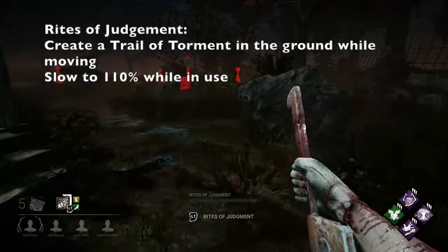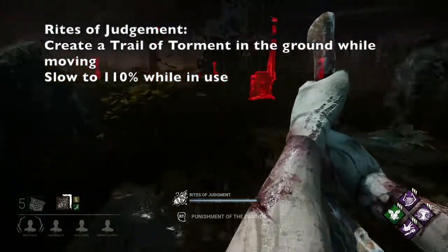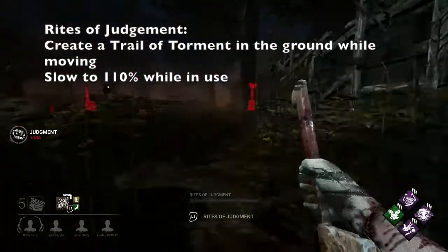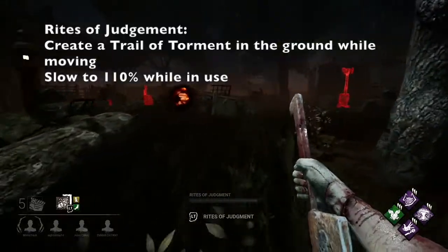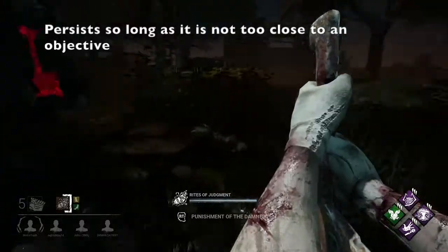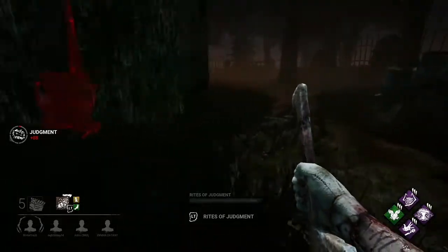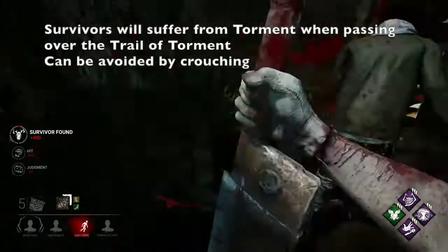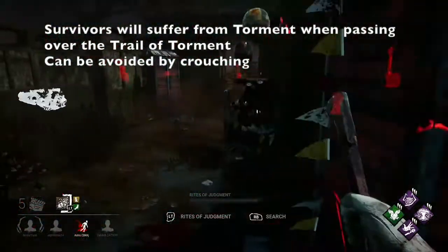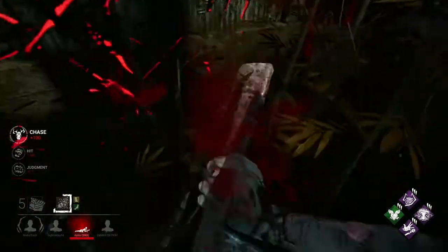The first part is his Rites of Judgment. While holding the active ability button, Pyramid Head will carve a trail into the ground. While using this ability, Pyramid Head will slow down to 110% speed until the ability is no longer in use. This trail persists for a long time, so long as the trail isn't too close to a generator, hook, or exit gate. Survivors who pass over this trail will suffer from the Torment debuff and will alert Pyramid Head with Killer Instinct, unless they crouch over this trail.